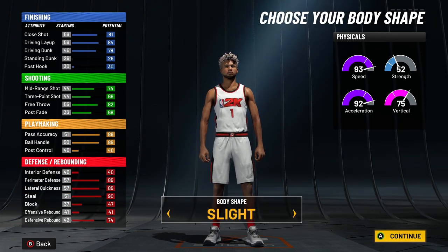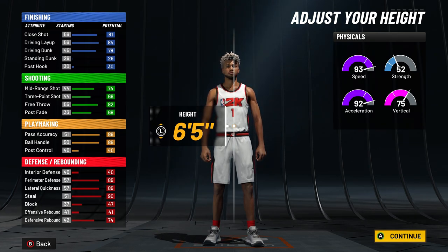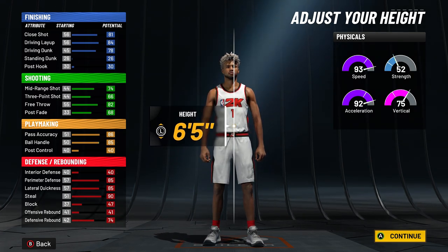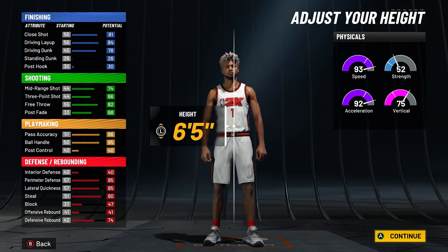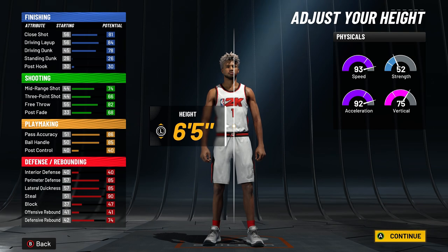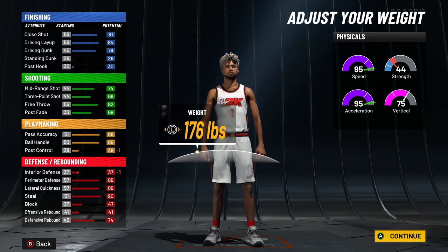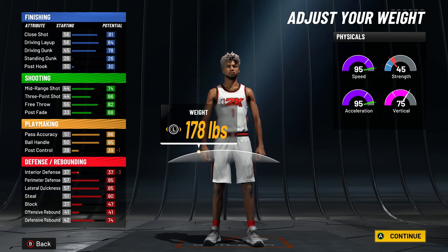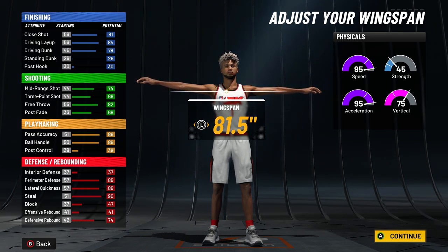For body shape I'm going with compact — you can go with slight, it really doesn't matter. Height: if you go down to 6'4" there's no point, you're already going to have 99 speed with Gatorade boosts, you'll be able to speed boost, and going shorter lowers defensive stats. Going to 6'6" lowers the three-pointer, driving layup, ball handle, and defense a lot. So 6'5" is the perfect height. For weight, go up until the acceleration drops — we're going 178 pounds.